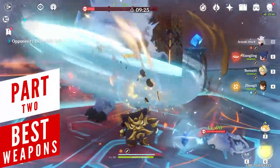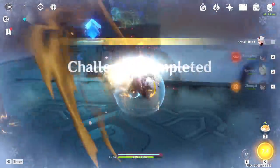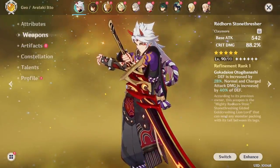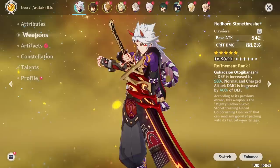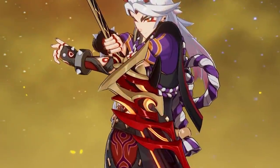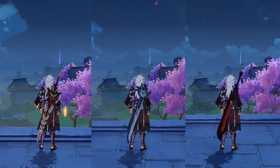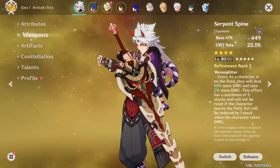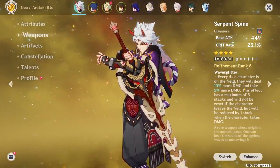Just like any traditional damage dealer, building Arataki isn't that big of a deal and you only really need to be aware of a couple of crucial things to maximize his damage potential. When we talk about weapons, his signature claymore Redhorn Stonethresher is absolutely tailor-made for him, so if you just want a guaranteed no-questions-asked power upgrade, this is something you might want to consider. But setting aside Redhorn, his next best weapons would be Serpent Spine, White Blind, and Blackcliff Slasher – all 4-star claymores you can easily slap on him. Serpent Spine at 2nd refinement comes out slightly at the top, and the more refined it gets the better the results.